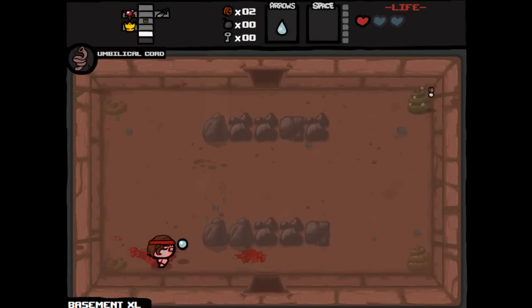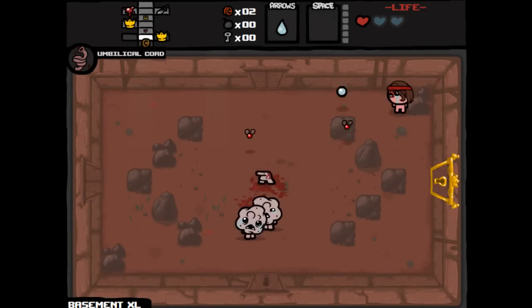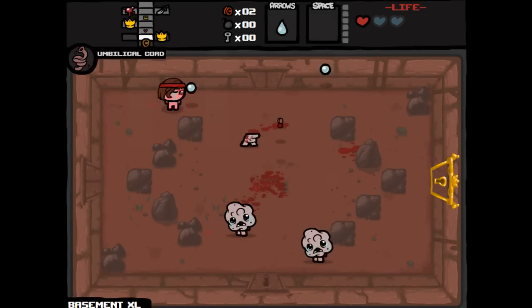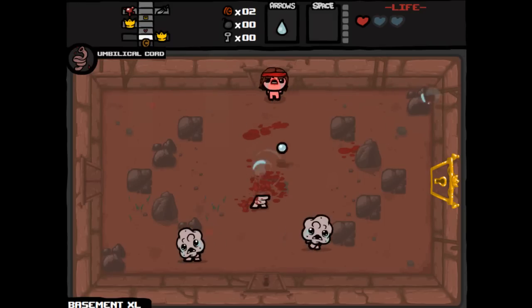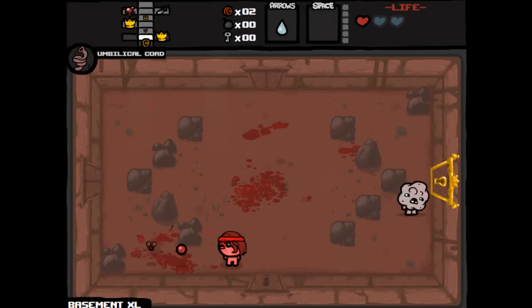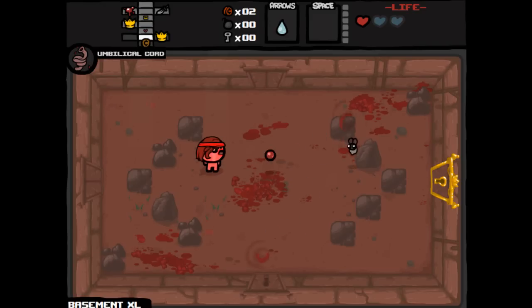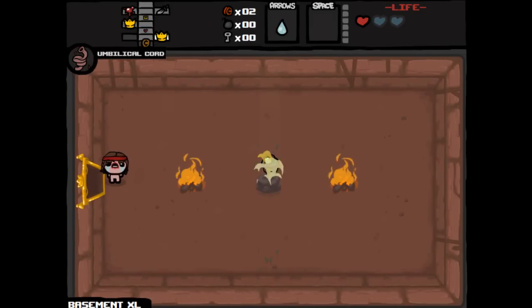Let's kill the poop, because it'll drop items like that five percent of the time. Take out that guy in the middle. Now we have a second item room which we're going to need another key for. It doesn't actually look like we have that many more rooms on this floor, which kind of sucks. But maybe the boss will drop something. It really just kind of sucks a lot when you get Labyrinth for the first time because you're not ready for it.